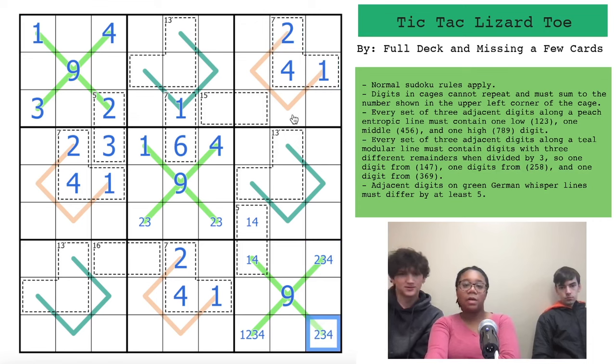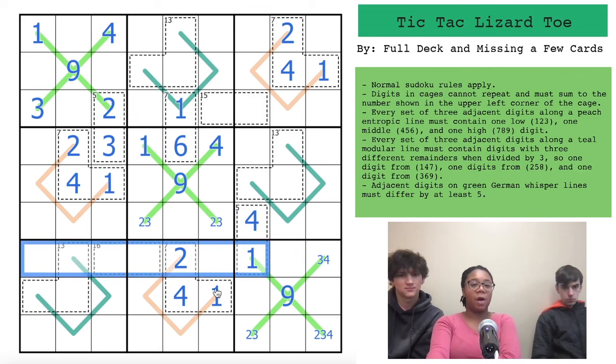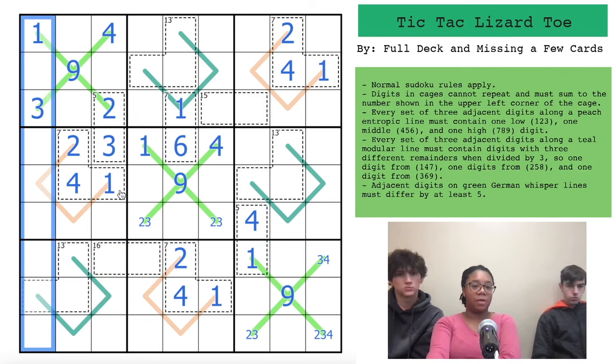This one-four pair is looking down, so it has to be in the top left — now we've got a two-three-four triple, making this a one. That's going to be four. We've got four ones looking down into box seven, so we can place a one right here on the modular line.